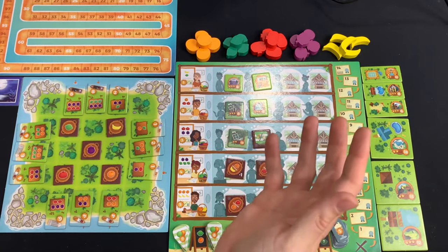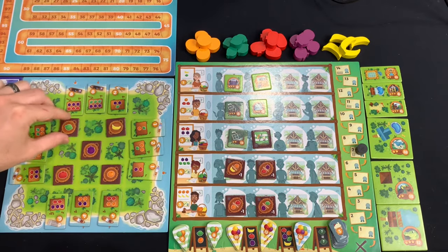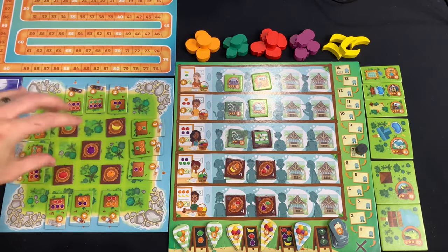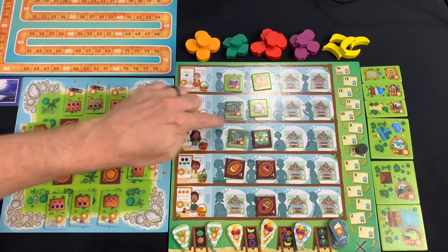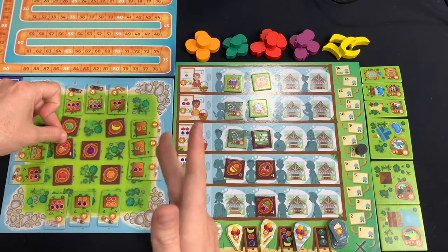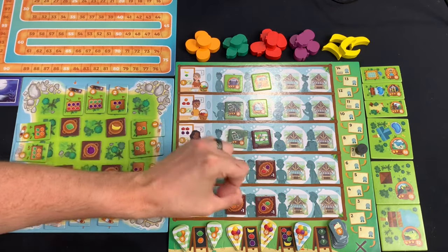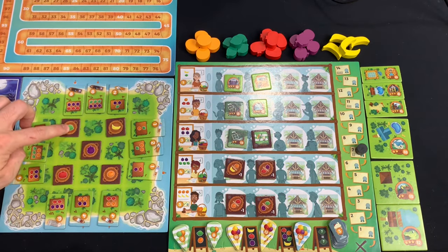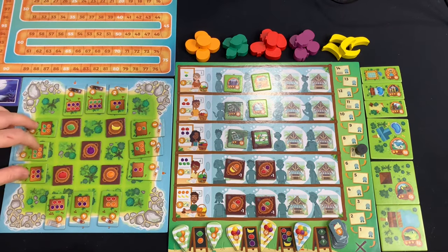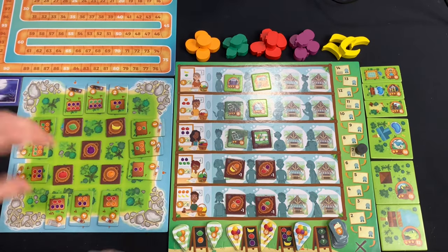You'll finish that round so everyone has an equal number of turns, then go to final scoring. The first step of your turn is to move one of your collector tokens or one of your mobile business tokens. Your collector tokens are the little fruit basket tokens — you have five at the start on your board. Mobile business tokens are ones you buy from the business board and then have on your board to use. So you move either one of your collector tokens or one of your mobile business tokens.